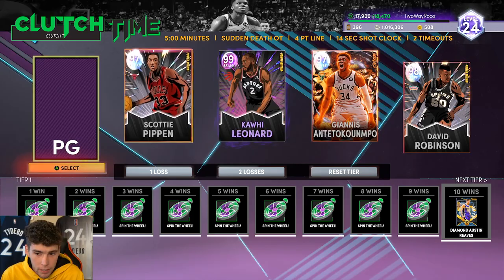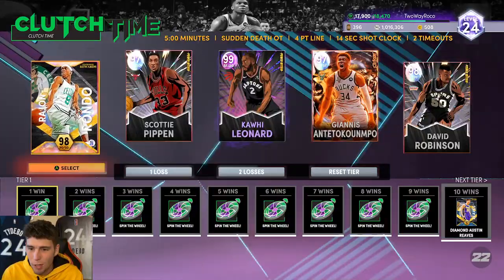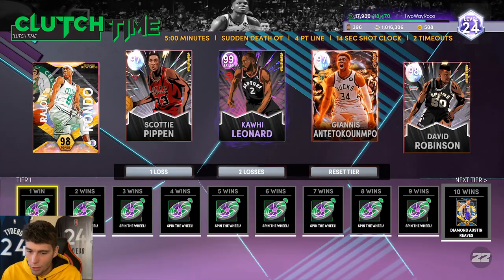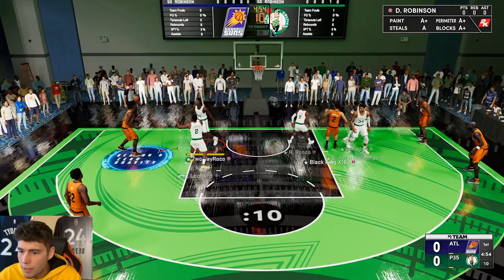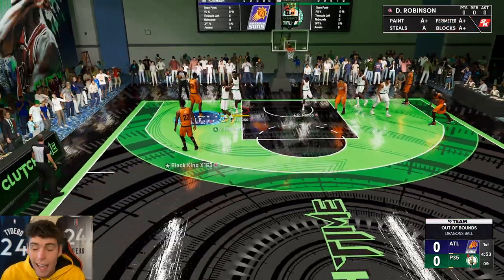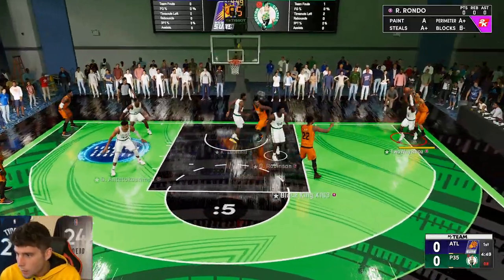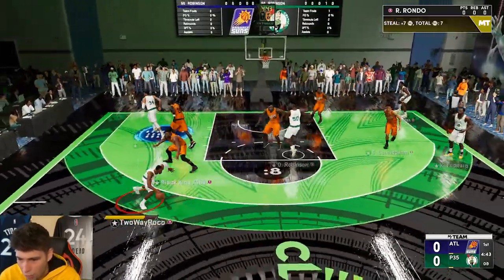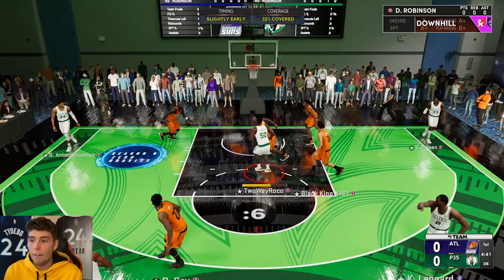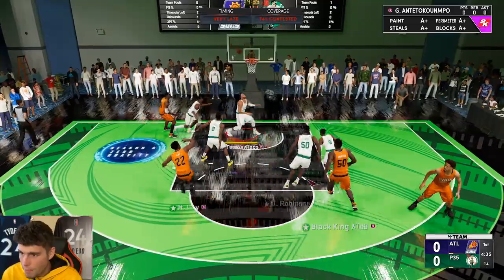The point guard position came in empty - 2K knows who belongs there. It is Rajon Rondo. Hopping right into our first clutch time game. Cade Cunningham to Rajon Rondo - Rondo not going for that lob, he was about to pin it on the glass. I hate bailouts. Y'all thought you were sneaking that past a hungry rat!